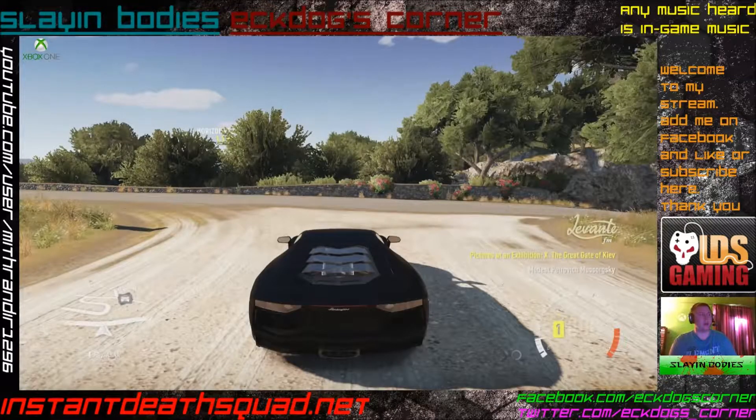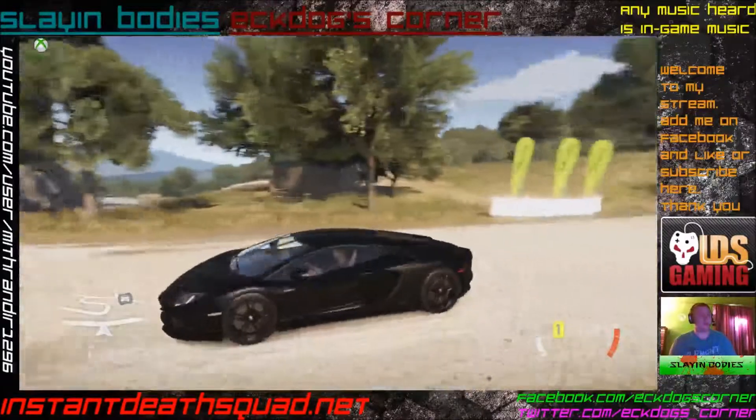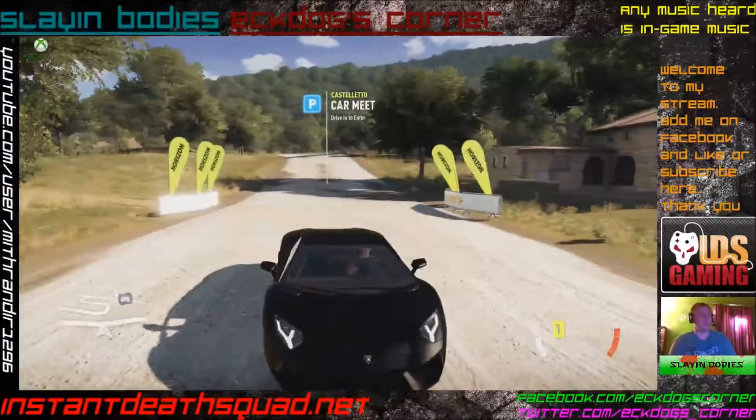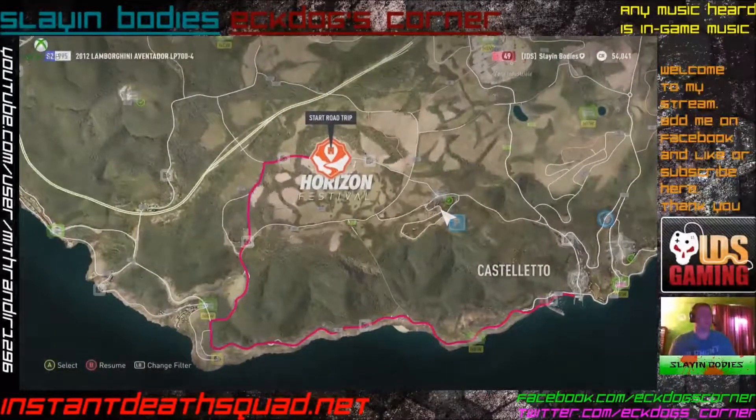Here we are with my good old Lamborghini. Look at those graphics — isn't that just amazing? So first thing we'll do — this is your map, very simple. We're going to do a road trip, so I've got to get there.